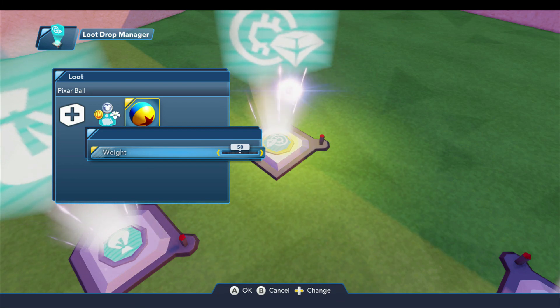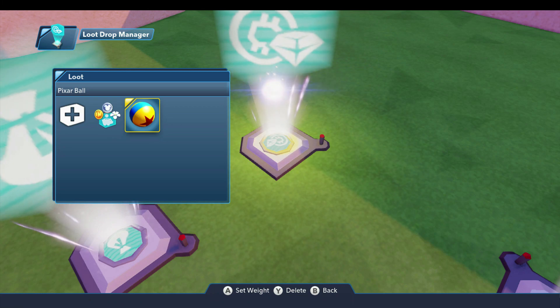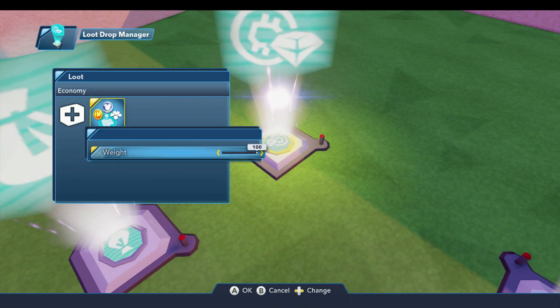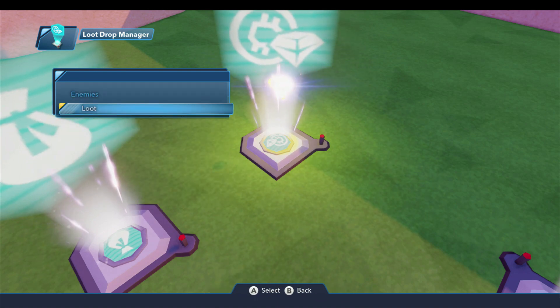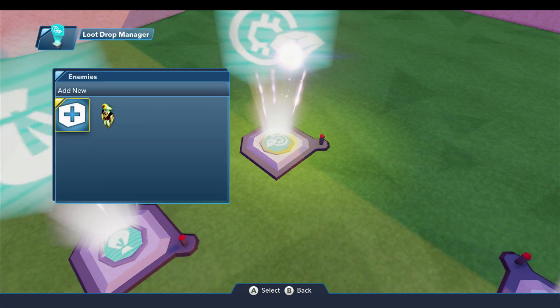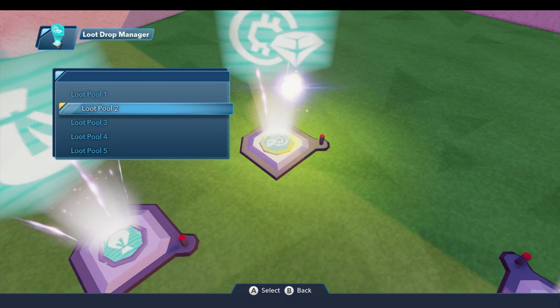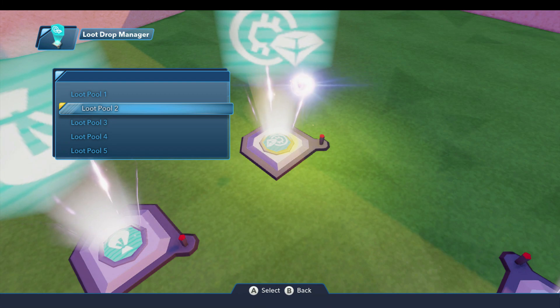So if I set this one to a hundred and set the other down to fifty, what this means is we now have a two to one chance — it's twice as likely they'll drop this versus that. That's really what the weight means. Since I don't really need the Pixar ball, I'll go ahead and delete that. With only one item, the weight doesn't really matter, so I'll just leave it set at a hundred. I've now set up a loot pool where the Agrabah Guard will always drop that kind of loot. You can set up multiple loot pools for different kinds of enemies — weaker enemies can drop one thing and stronger enemies drop another.